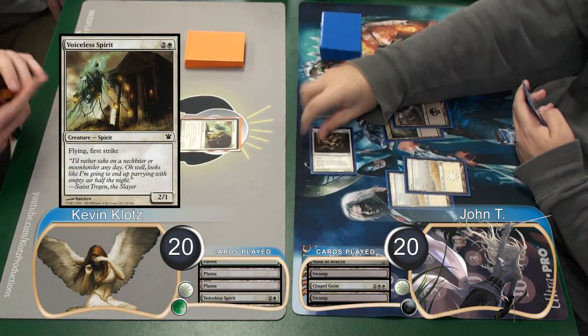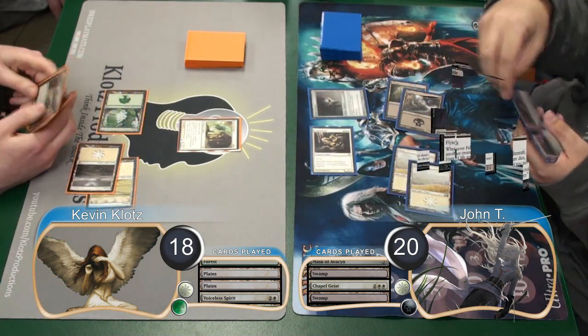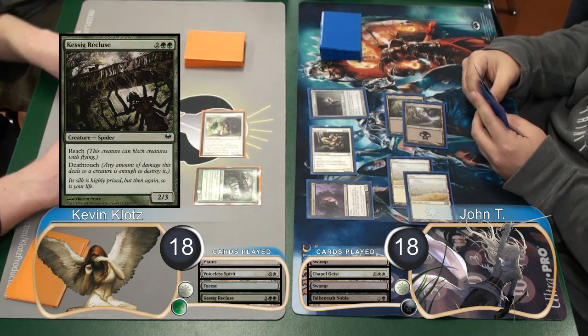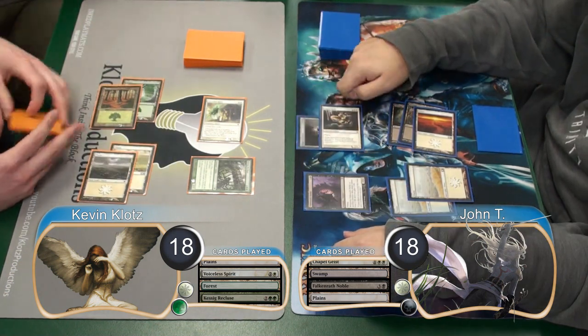Then John attacked with his Geist, which I took, going down to 18. He then followed it up by playing a Falconwrath Noble. I then attacked with my Spirit, taking John to 18. Then I resolved a Kessig Recluse. John attached his Mask to his Geist and attacked again, which I didn't block, going down to 15.